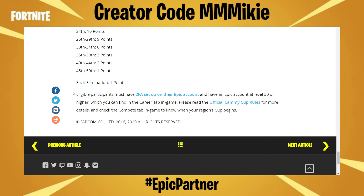Eligible participants must have 2FA set up on their Epic account and have an Epic account at level 30 or higher, which you can find in the career tab in-game. Please read the official Cammie Cup rules for more details, and check the compete tab in-game to know when your region's cup begins.